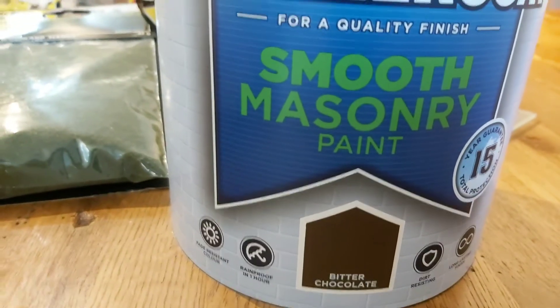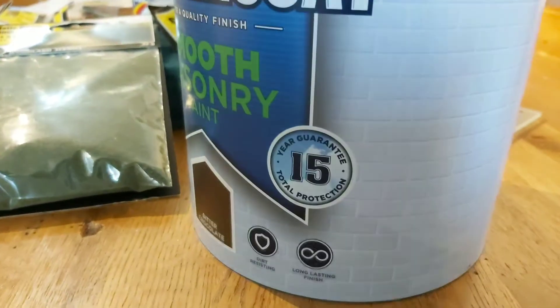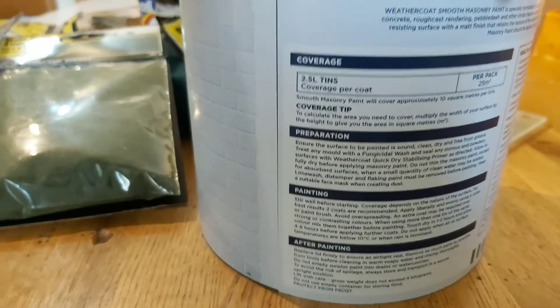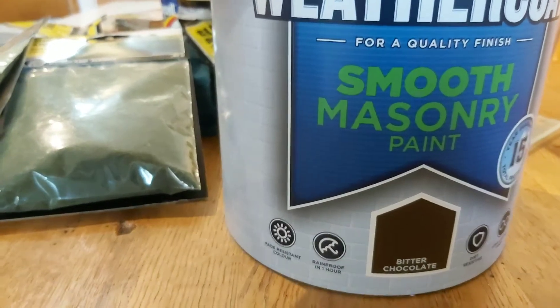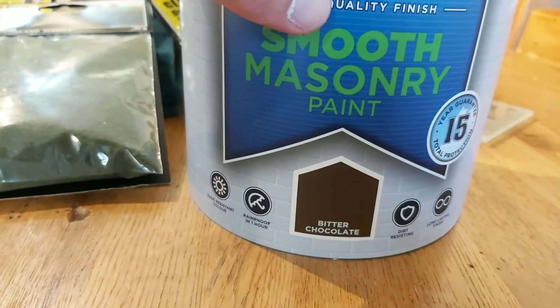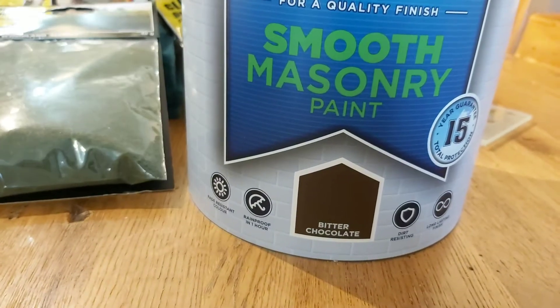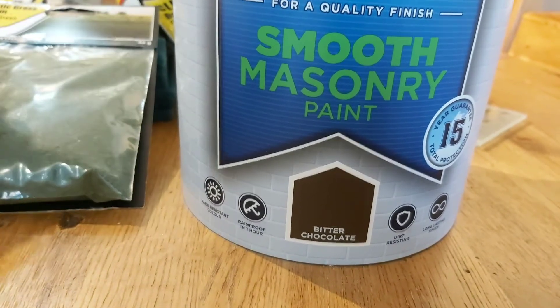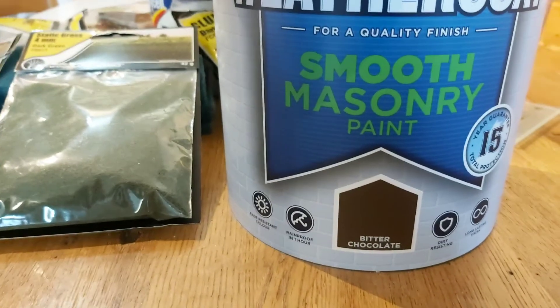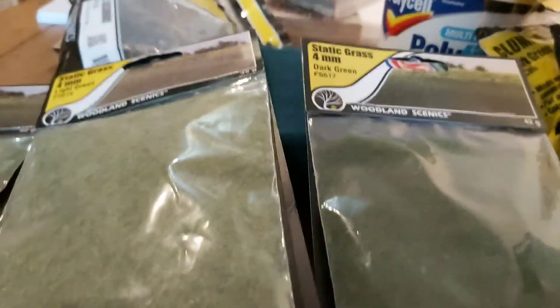Finally, I've got a good old bitter chocolate masonry paint — this is dirt cheap from The Range, about seven pounds for a two-and-a-half litre tin, so it's going to last ages. This will be the base color on the board, then dry-brushed up, flock added, and it will also be used on the houses and scatter terrain.